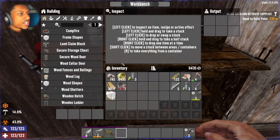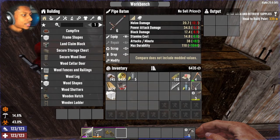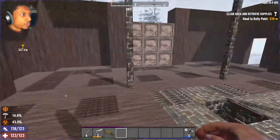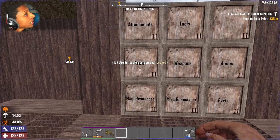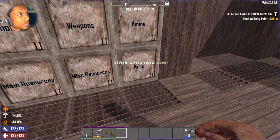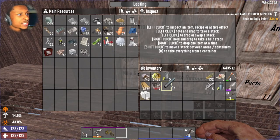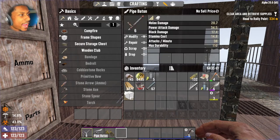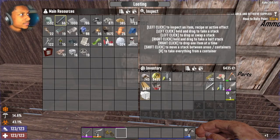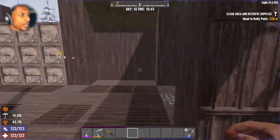We're gonna continue on that — just get... oh, look at that, you need to be repaired. I remember I was not gonna use the knife because it was weak, so I need to repair that first. It's getting nighttime, which I'm a little bit scared of. It's 16:00 — do we have enough time to actually do this quest before nighttime hits?